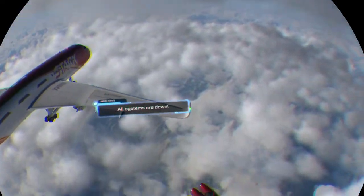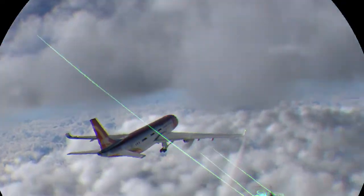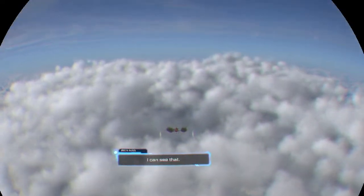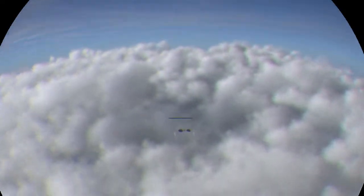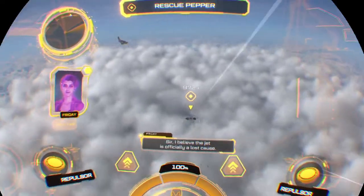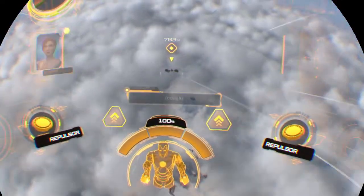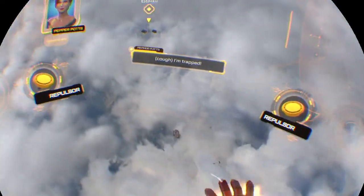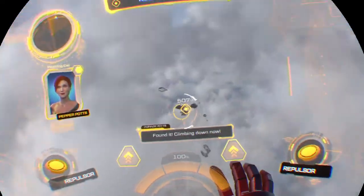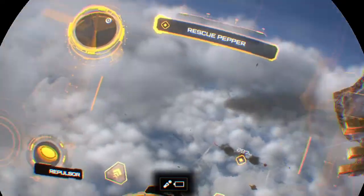Nothing's working! Uh-oh — no! Oh no, of course! Come on, give me back — boost! 'Sir, I believe the jet is officially a lost cause.' 'Pepper, find an exit!' It's a lot of pressure in the cabin. 'I'm trapped!' 'Miss Potts, there's a panel beneath your feet — a compartment. It leads to the nose landing gear.' I'll meet you under the jet! I'll take a few hits — this is amazing, besides the controller bugging me. I'm almost there — come on!